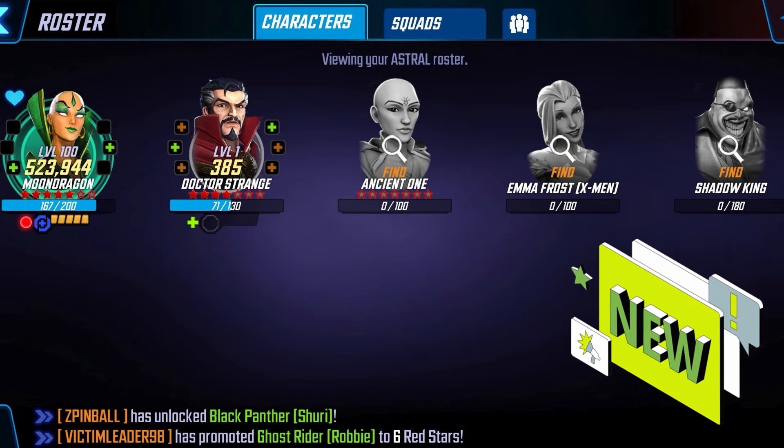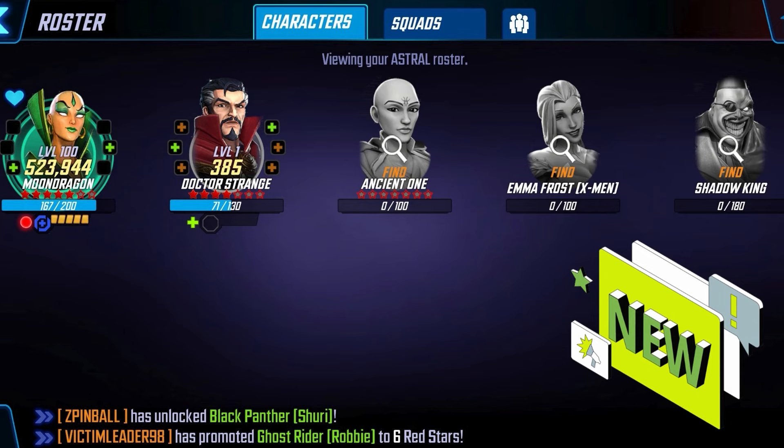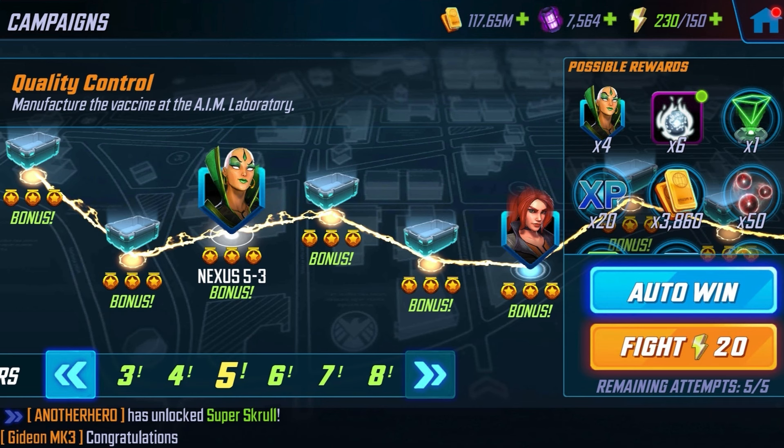We have the Astral Team. The Astral Team is the new hotness — they're the brand new team and the rule always applies: unlock the newest team, get the newest characters, they have the best stats. The Astral Team is made for Battleworld. There's a new game mode. We're not 100% sure what they're going to do in the rest of the game, but these are the guys you want to get a hold of.